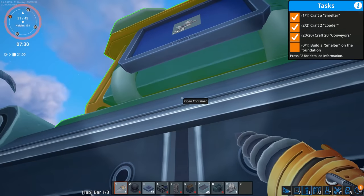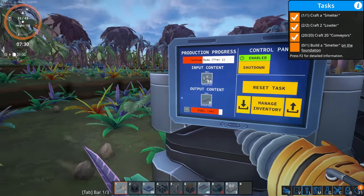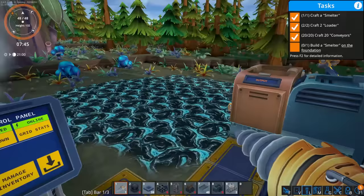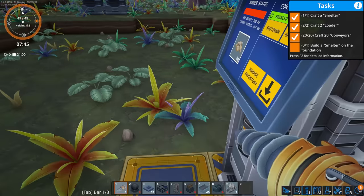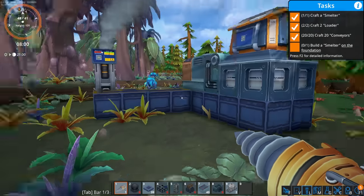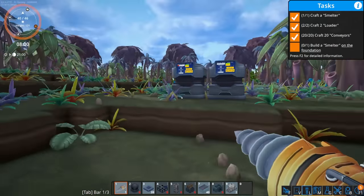Let's take that and throw it in here, let it do its thing. Once that's done we'll be able to grab another generator and get the other one going. Eventually this is all going to be connected, but for now we're automating as much as possible off the bat. The next step is to start smelting so we don't have to do it manually — we can get auto-smelting going, then assemblers, then start making foundations and basic stuff.